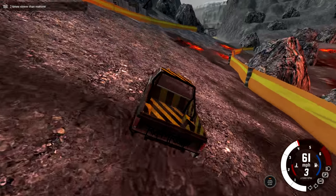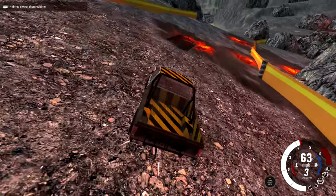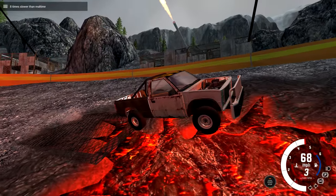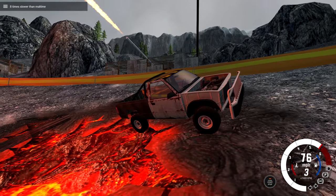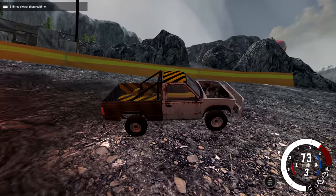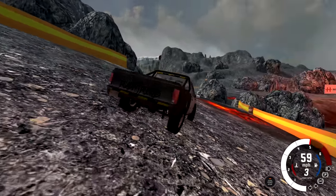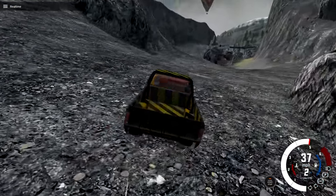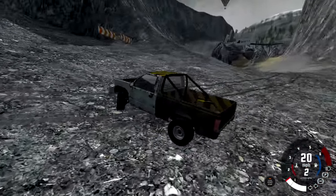Another cool thing is if you go over an area like this where it has lava — and this one actually has a little ramp on it — the car gets all lit up in red from the lava! And then as we leave the lava, it becomes less red again. Looks pretty cool as you do that. And we managed to save it from that awkward angle.